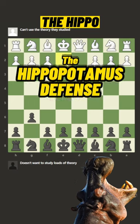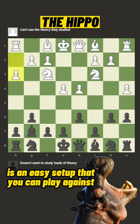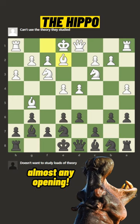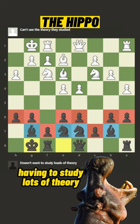You have to know this opening. The Hippopotamus Defense — the Hippo — is an easy setup that you can play against almost any opening. It's a solid system that you can play without having to study lots of theory.